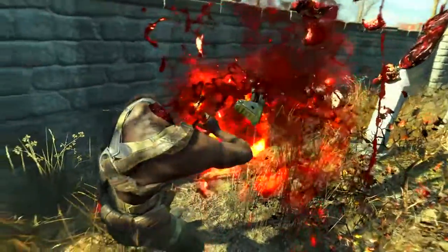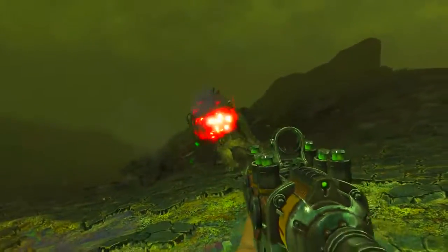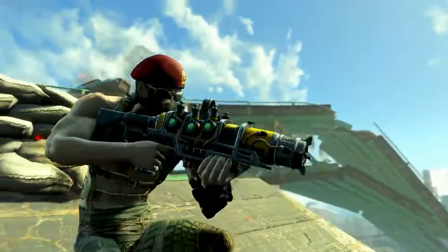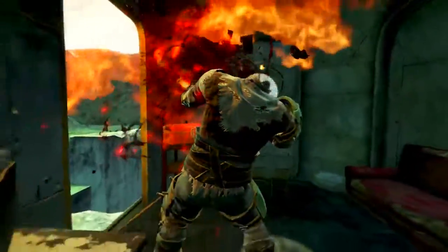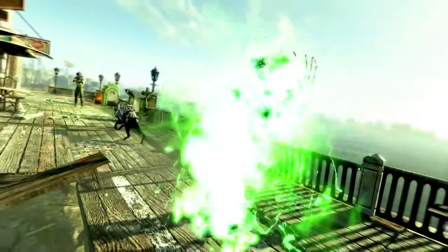Instead of shooting one blob of green plasma, it now shoots six blobs of green plasma, and that base damage is split between all six shots. You will have to hit a target with all six plasma blobs to deal the full 45 ballistic and 45 energy damage. At close range you should have no problems getting all six on the enemy. At medium range it's not that bad, especially inside VATS. Even at long ranges I usually had no problems hitting the enemy inside VATS. It seems that when shot inside VATS it only shoots one projectile, but judging by the damage output I'd assume it puts all six into one blob, so that one projectile deals the full 45 ballistic and 45 energy damage.